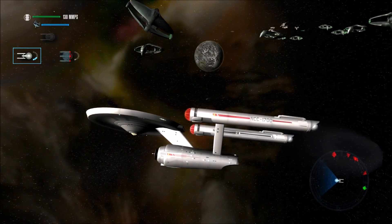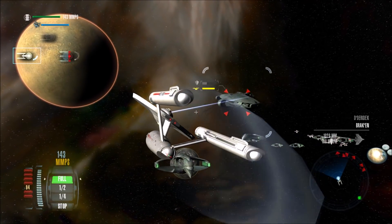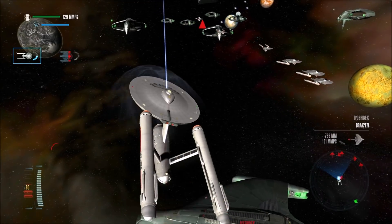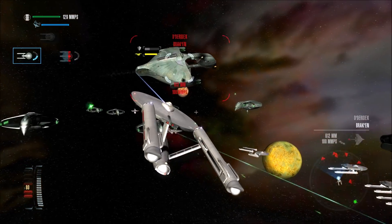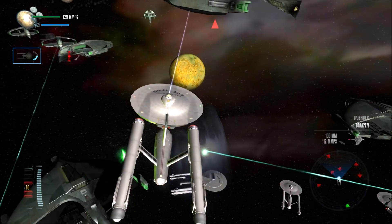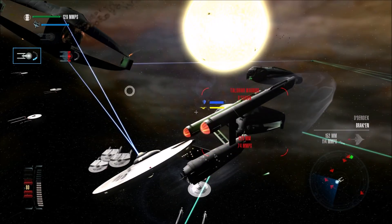Even with full power to our shield systems, they are not holding up against Romulan disruptors. The Oberth class, the Britannic refit, the one that looks like it's made for combat specifically, has also taken damage. Their shields are definitely offline. They have taken hull damage. Our shields are at 50%, probably 30% or 40% now.